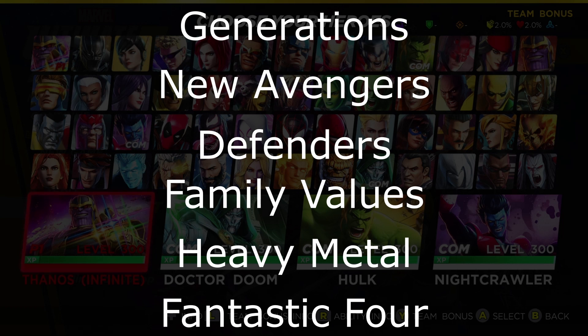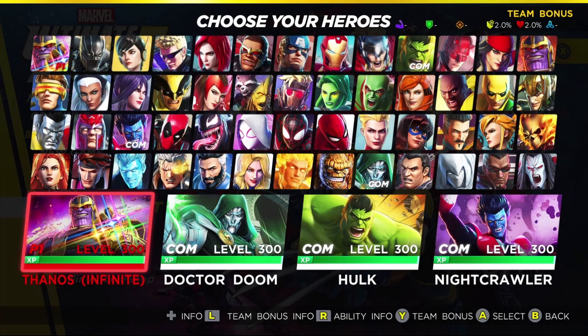This is a pretty sparse synergy category. The most amount of defense synergies that anyone has is two synergies. The characters that have two synergies are Daredevil, Doctor Strange, Iron Fist, Luke Cage, Spider-Man, Wolverine, Cable, Mr. Fantastic, Invisible Woman, and Human Torch.